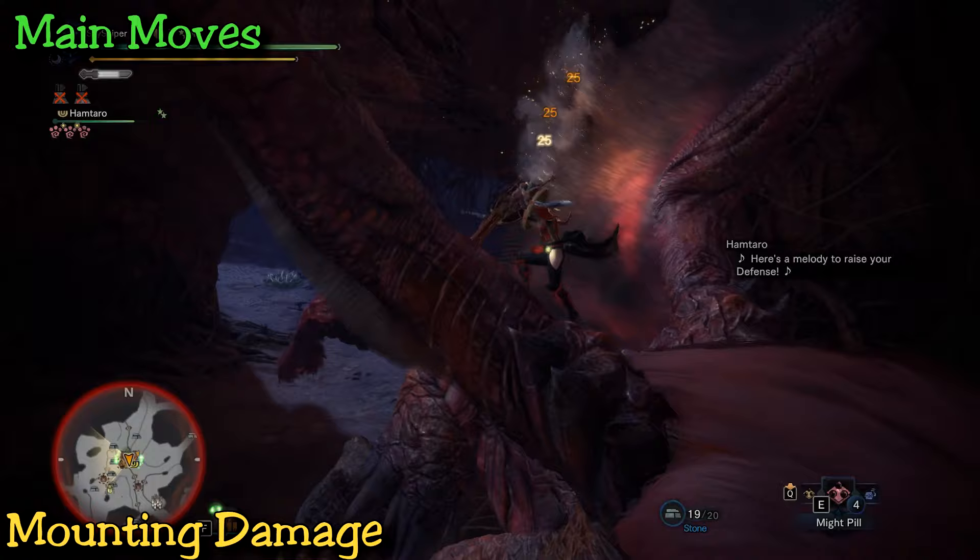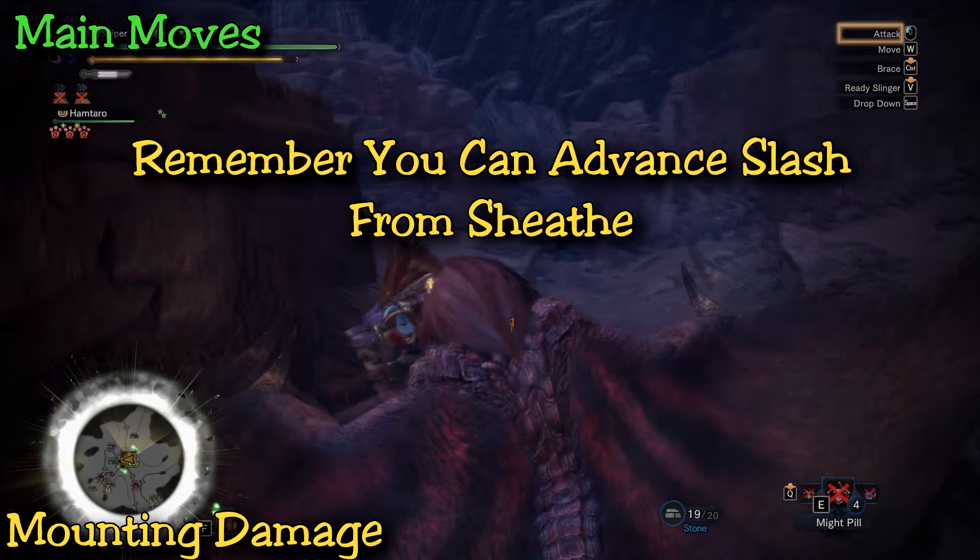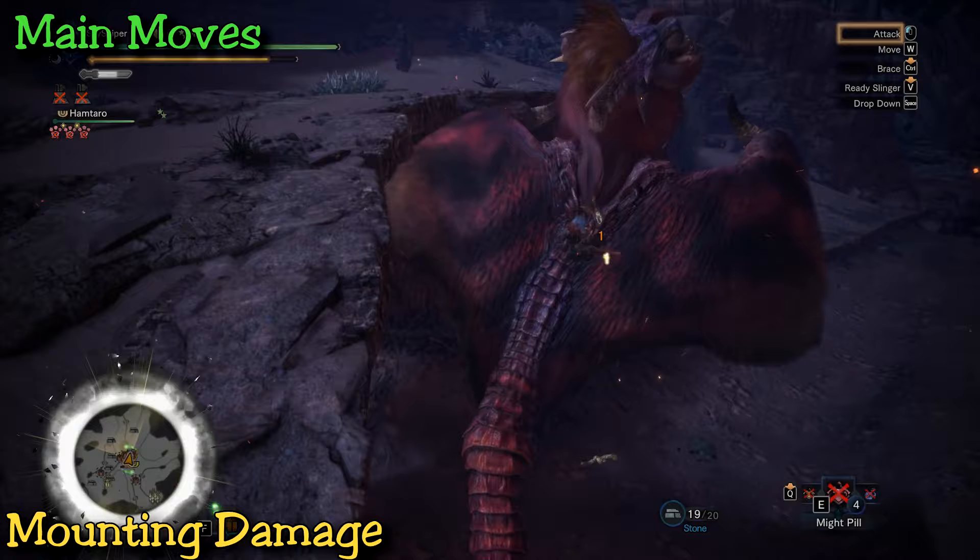All of these moves are great ways for sword and shield to mount, and the best thing is you can do this all from sheathing — as mentioned, you can do the advanced slash from sheath, and that advancing slash will get you to any of these jumps off the ledge, up the ledges, or even off the walls.